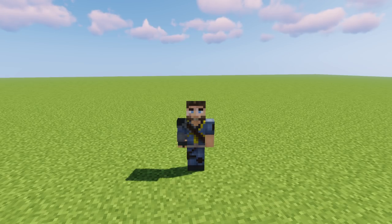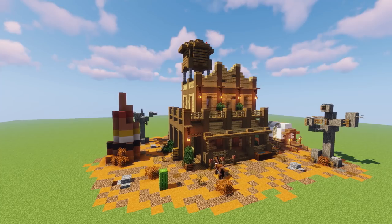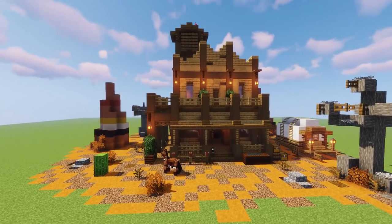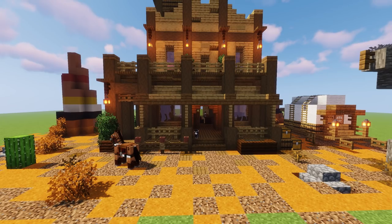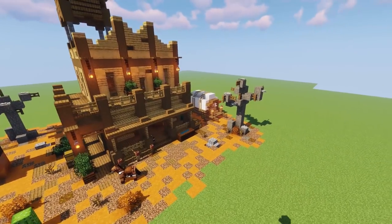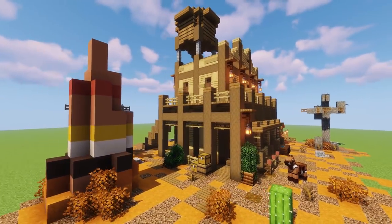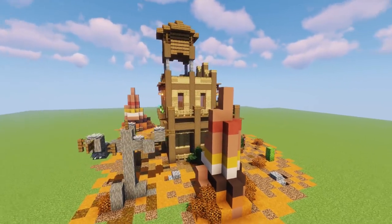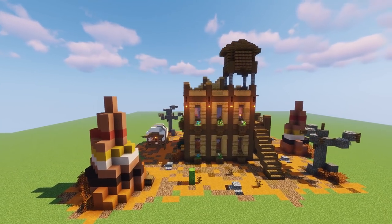I got inspired and wanted to build something in a badlands biome, and I think a western style is the perfect fit. Today we're going to be building this right here — a really cool western-style build that is two stories. The first floor has a lovely old cat saloon, the second floor has a little inn. We've got a water tower, dead trees, and a cool little wagon on the side.